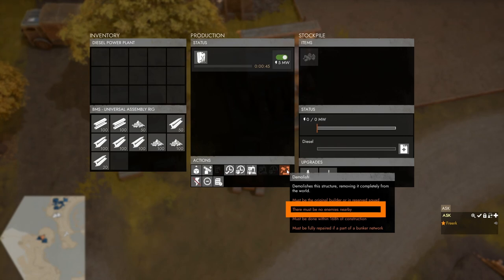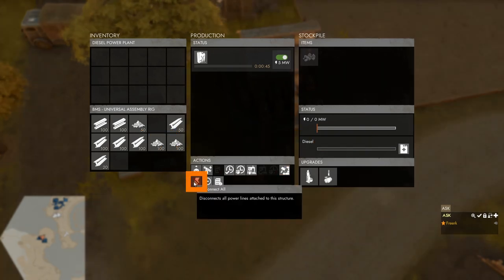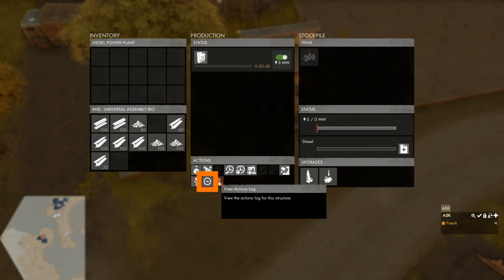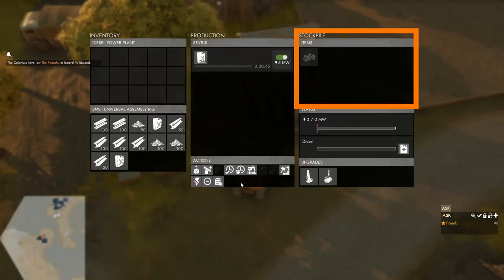There must be no enemies nearby and demolition must be done within 168 hours of construction. There is also the option to disconnect, which disconnects all power lines connected to this diesel power plant. We can flag it through disruptive placement and open the structure event log, which tells us things like when the recipe got changed, the building got built, or somebody supplied the building with fuel. In the top right is the stockpile of the diesel power plant.